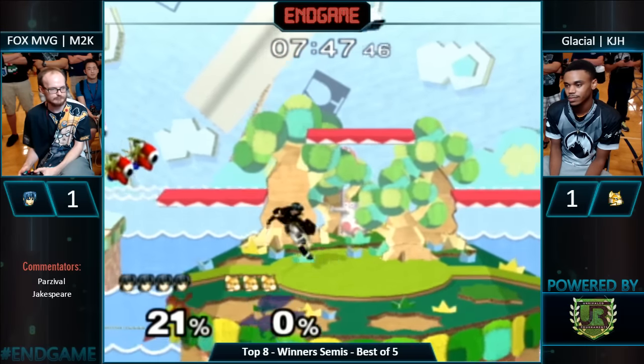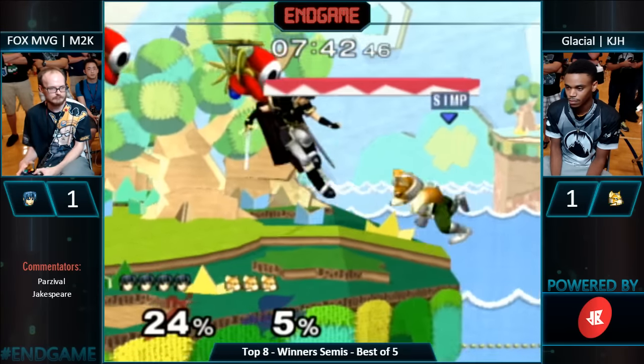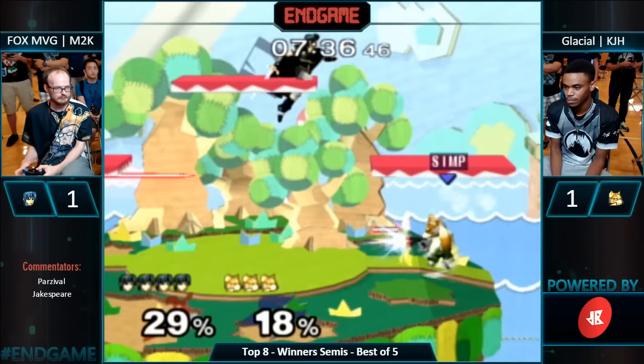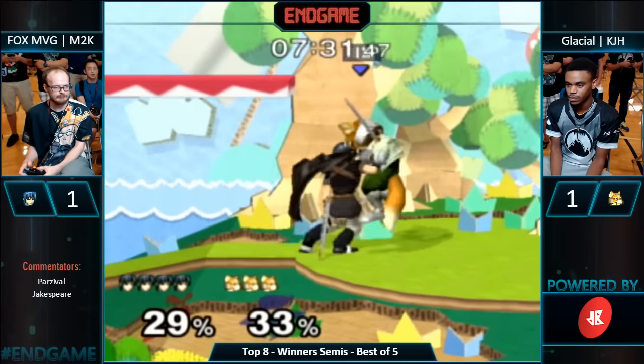Good night — you had to either smash DI that out or just take the up tilts. Into the dumpster you go, Fox. You can't just no-DI that — gotta expect a little bit better from KJH in regards to DI. I think he's just riding off the adrenaline. He's like, ah Fox, I gotta go forward. These downtilts.